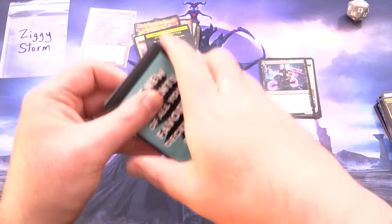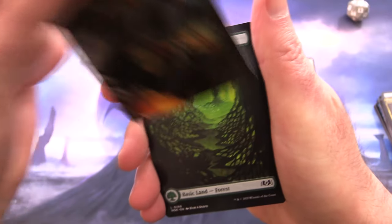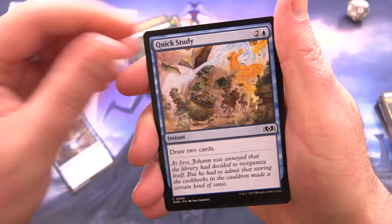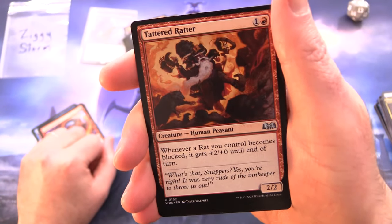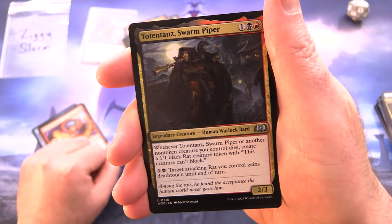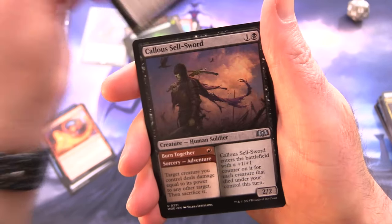On to some Wilds of Eldraine — surely we will find rats; this is where Lord Skitter is from after all. We have fantastic artwork — it is Prophetic Prism. We also have a Forest, Johan Stopgap, Quick Study, Water Wings, Frantic Firebolt. Tattered Ratter — it's talking about rats, so how could I not include that one? Totentanz, Swarm Piper — legendary, and guess what, he creates rats! That is what we need. Lord Skitter's Butcher. I'm loving this pack.